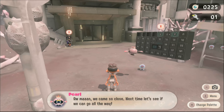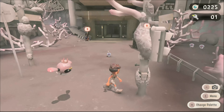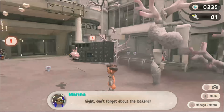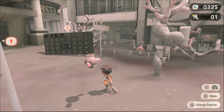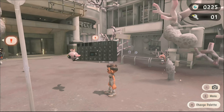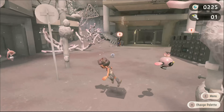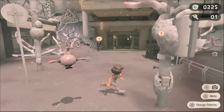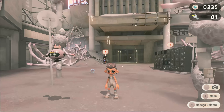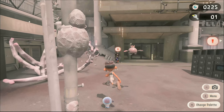We died, unfortunately. Man, we came so close. Next time, let's see if we can go all the way. So what I'm planning on doing is that if we die at the end of the episode, at the next episode I'll be back at the floor we were on. So that was floor 25, I believe - I will have floor 25 completed and the next one will be 26. That's where we're going to be - making the decision for the color chip of floor 26.